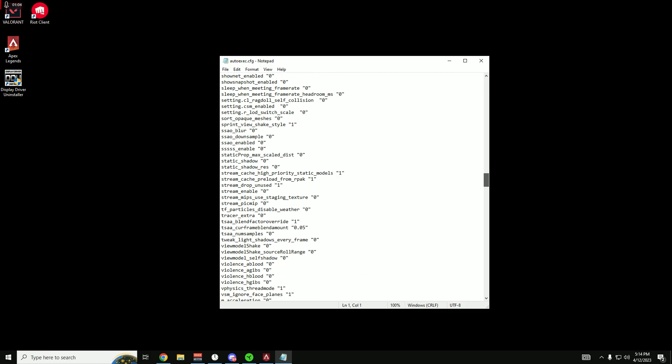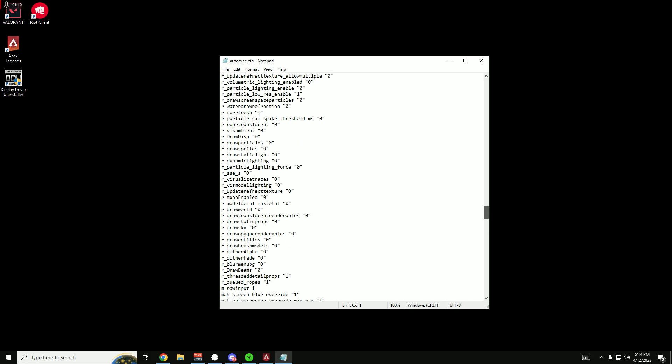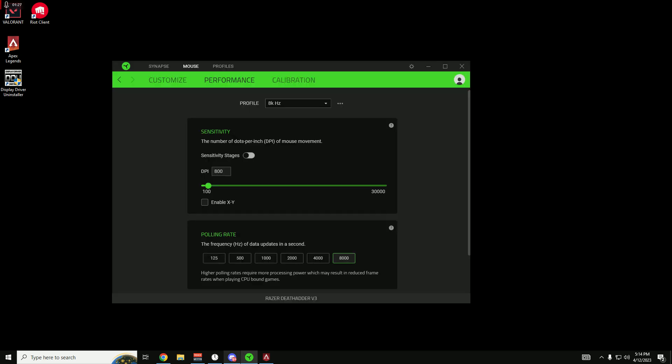I went ahead and put in a command in the autoexec.cfg file. If you don't have one, you can look it up on YouTube or Reddit to create one quickly. You're going to want to add this highlighted command right here — I'll have it in the description below so you can copy and paste it. This is mainly what fixed my issue, so I wasn't getting any more FPS drops, and as you can see, back at 8000Hz polling rate.